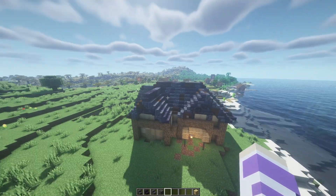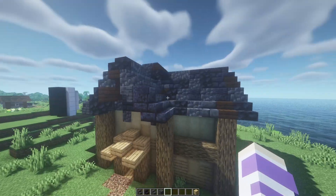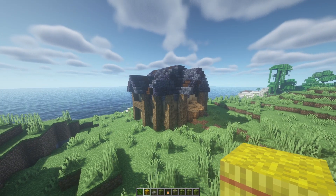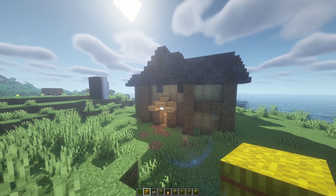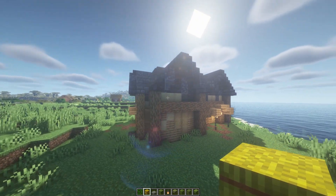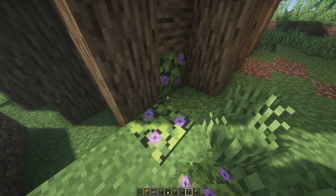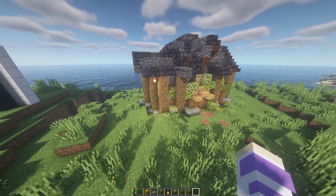There are definitely things I could change to make it better, but overall it's pretty good. So I can move on to the fifth and final thing on my list: the little details. This step is really just what ties everything together — it adds so much more life and vibrance to a building. This looks pretty good, I'll be honest, but adding a little bit extra will definitely take it to the next step. I like to use these new flowering azalea leaves because they just look so nice.